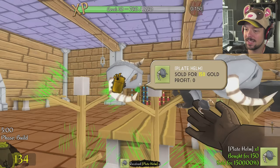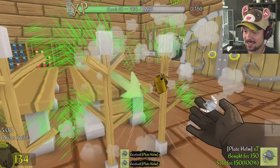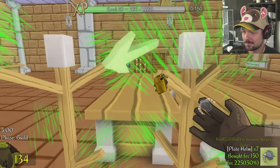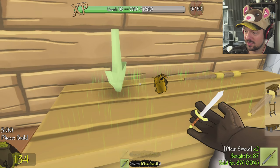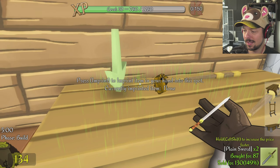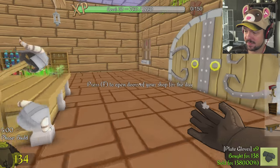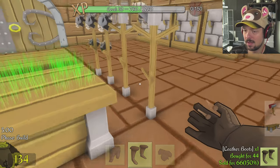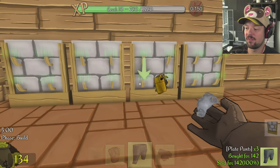Oh no, damn it — there are new items and I have to set the prices. Of course I have to set the prices. Silly Weasel. 150% — let's do this. What else did I place down? Right, get those swords that I'm trying to sell for nothing. I mean at least that's gonna make my shop popular, isn't it?